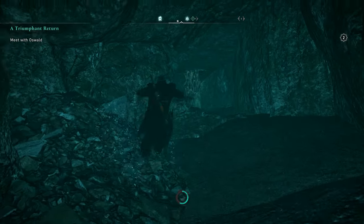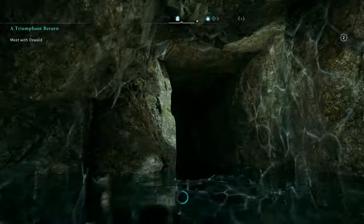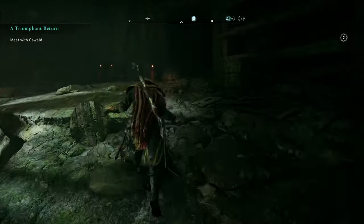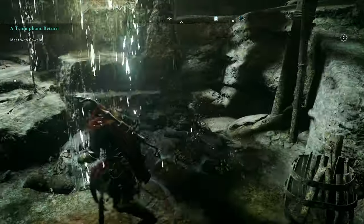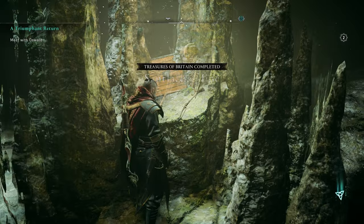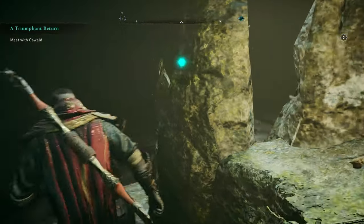Keep going through — it's pretty self-explanatory, there aren't too many ways you can go. It's just a case of swimming through. When you surface, you'll surface in this room right here. The treasury piece is right there in the middle, although it might not look like it on the map. That's the next one — we'll leave this area and head over to the next treasure.